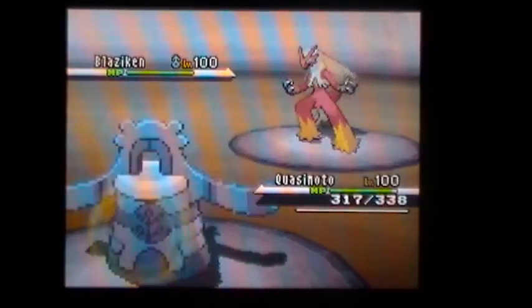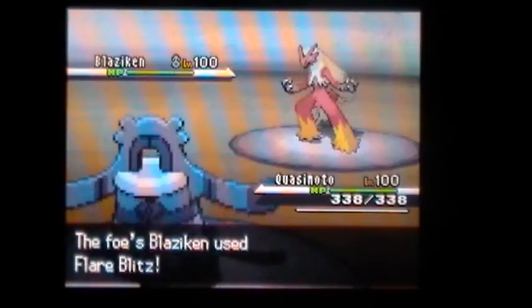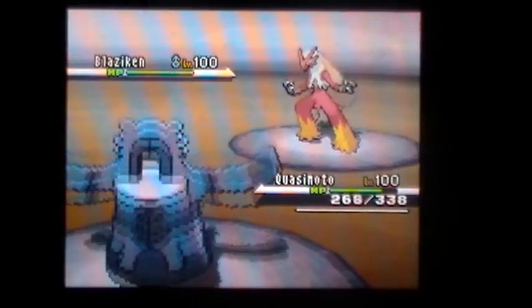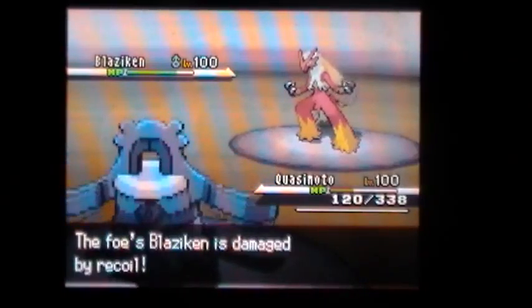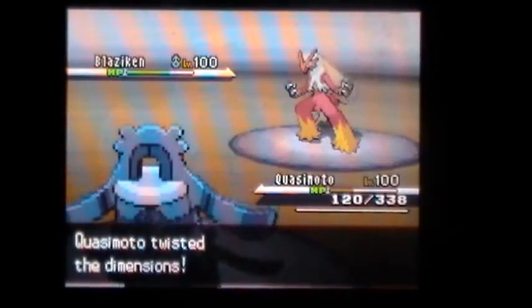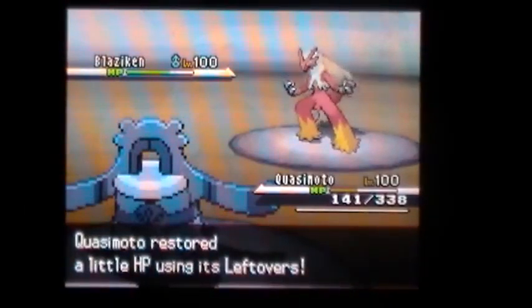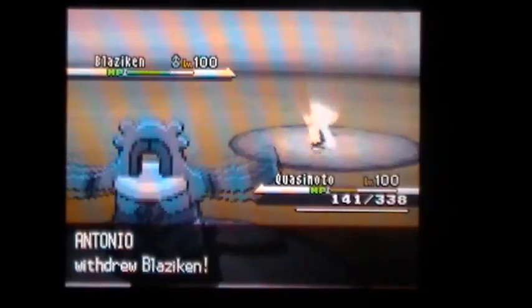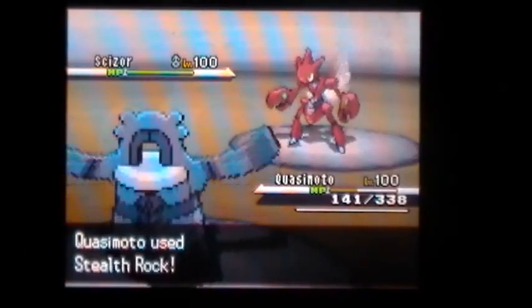I'm pretty sure he goes for the Flare Blitz and wrecks some serious face. This Bronzong's pretty bulky — it's not max anything, but it's got some attack investment for Explosion, some special defense, HP and defense. I was just really messing around with the effort values. I made this team a couple weeks ago and haven't really looked at it since. So he takes me way past half. I get my Trick Room off, and he predicts my Explosion, but I knew he was going to predict it, so I decided to go with Stealth Rocks.